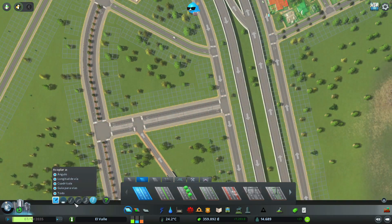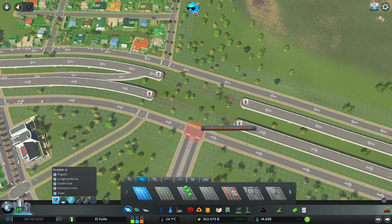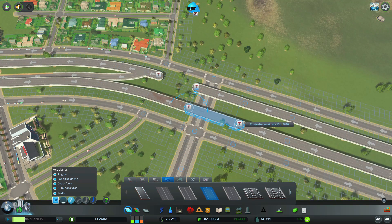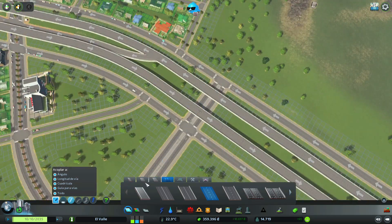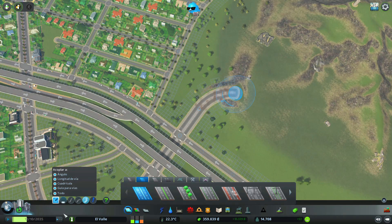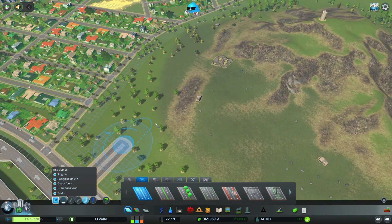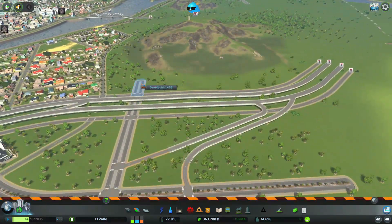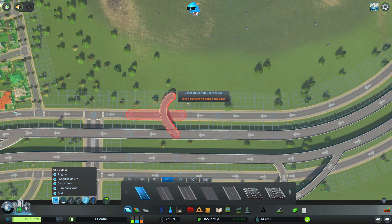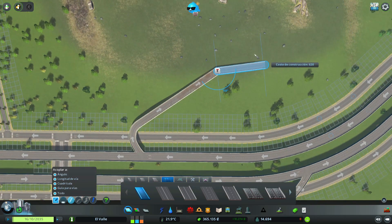Lo voy a dejar así ahorita a ver si hago alguna modificación. Aquí ya tengo un problema — vamos a sacar esto. Vamos a tener que sacar de nuevo esos tramos de autopista. Aquí es donde te digo: aquí puedo crearle ya la zona minera.